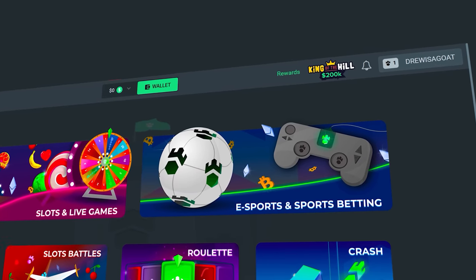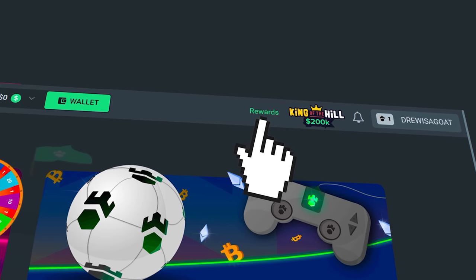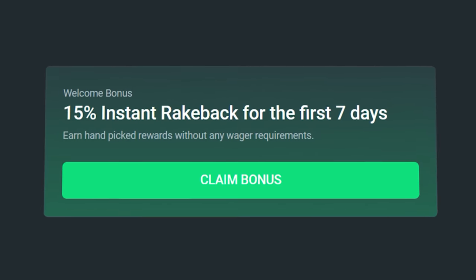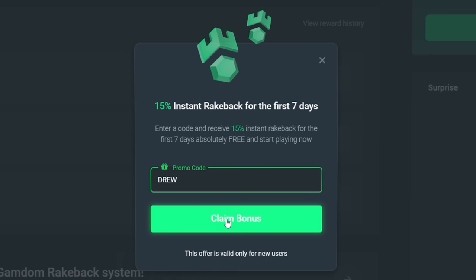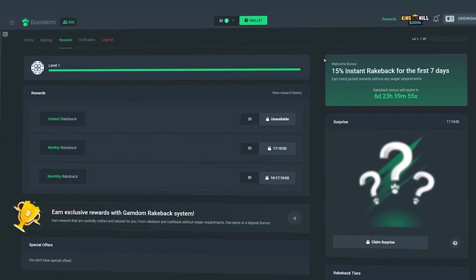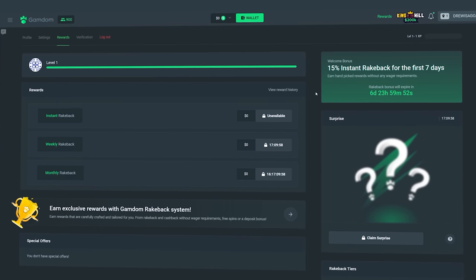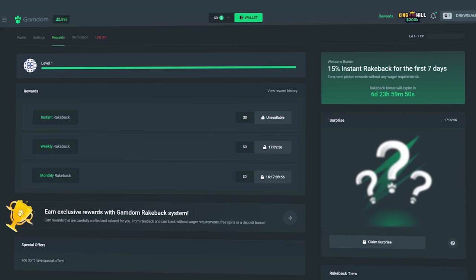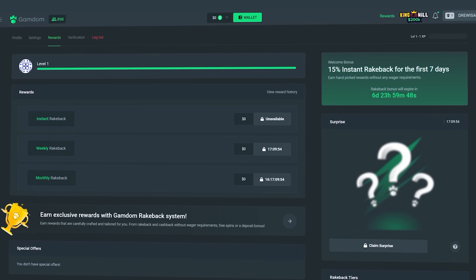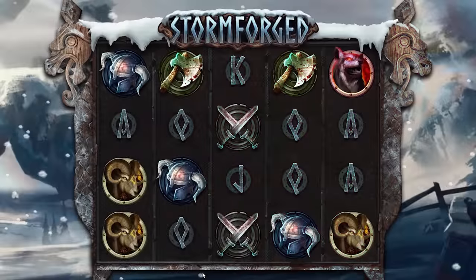All right guys, before the rest of the video continues — if you want some rewards on Gamdom, click in the top right of your screen where it says rewards, then on the right side of the page it'll say claim bonus. Click there, type in 'drew,' and hit claim bonus. You'll get 15% rakeback enabled on your account and you also get access to the instant weekly monthly and daily surprise rakeback that you can claim every single day just by using my code. It helps the channel and it keeps these videos going — good luck on the bets and enjoy the rest of the video.